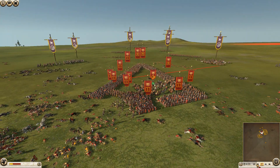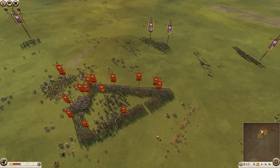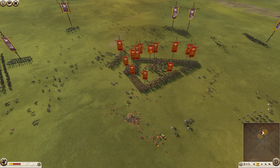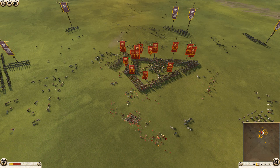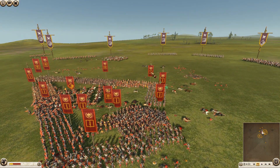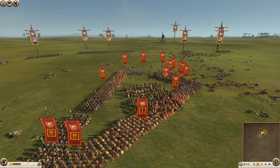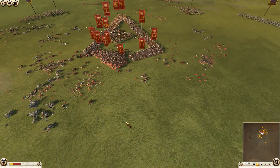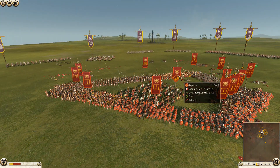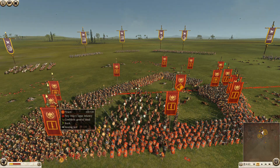Rome now has some sort of triangular formation going on. He doesn't really have much of a chance. I mean, it's still Rome — still a lot of tough units. The cohort, socii extraordinaire, triarii are all pretty solid. But he's got himself in this diamond arrowhead-shaped box. I wish Rome 2 gave the speed of units as a stat. I'm not sure it would have been a bad idea for Rome to at least use his cavalry to scare off the archers.